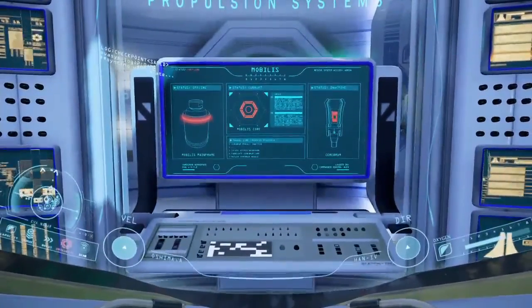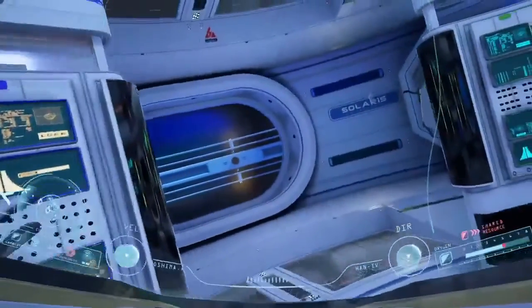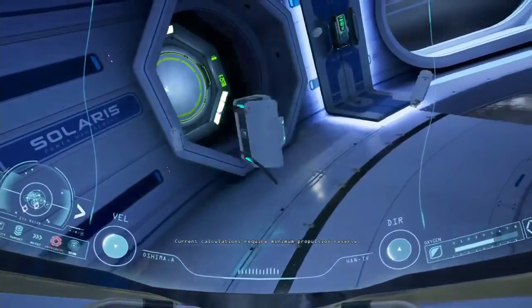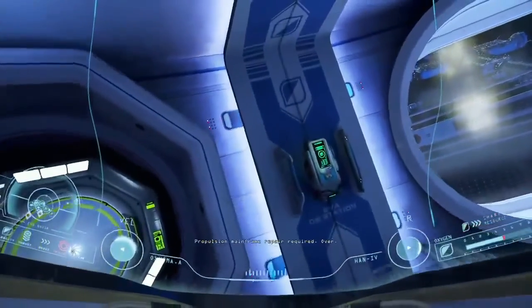To be fair, they could have been using Windows 10 and had it update during a course correction or something. EEV propulsion reserves currently at 14%. Current calculations require minimum propulsion reserve levels of 63% to reach Earth atmosphere.